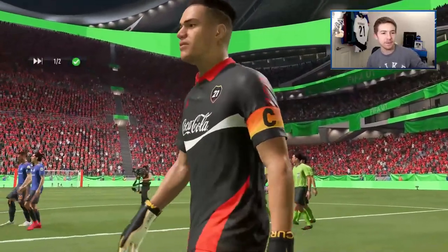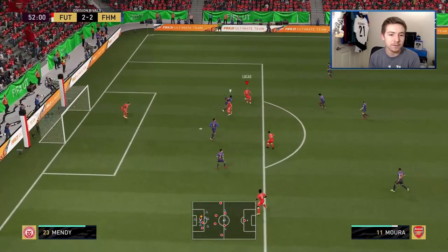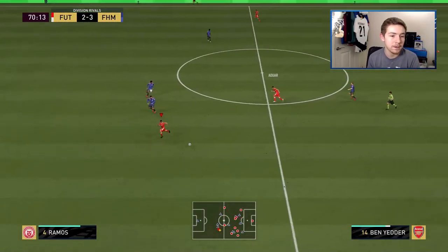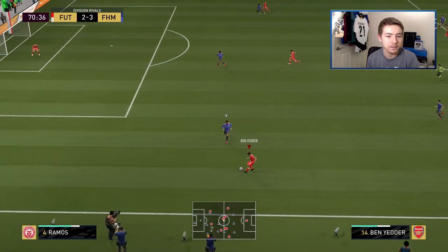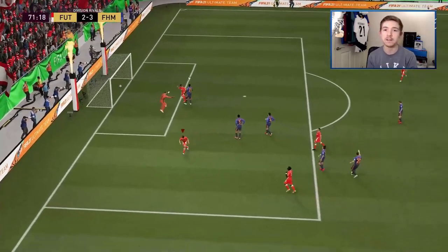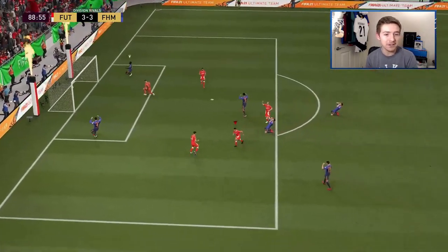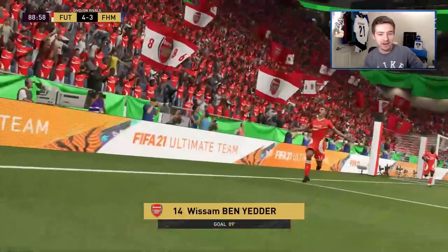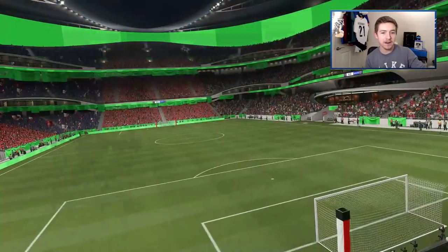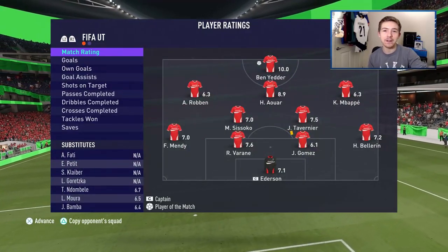Ben Yedder links up with Mbappe - nice first-time pass, referee shows a foul, we carry on. Lucas gets a shot away, then Mbappe spreads it wide for Ben Yedder who has a chance to break down the edge. We work it into Mbappe who shoots left-foot and makes it three-all. Then Robin plays Ben Yedder inside - he opens up space and hits the finesse shot to win it in the dying minutes. Full time: Ben Yedder hat-trick gets us the win against a very good opposition.